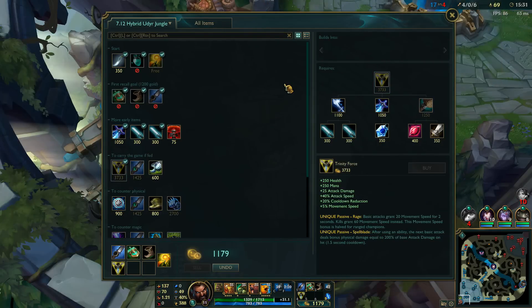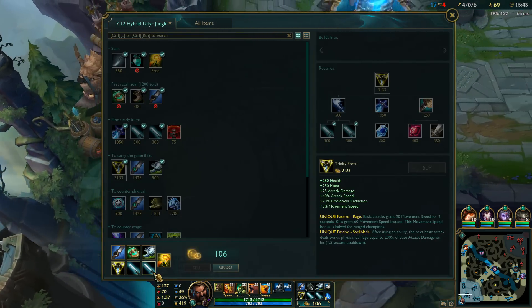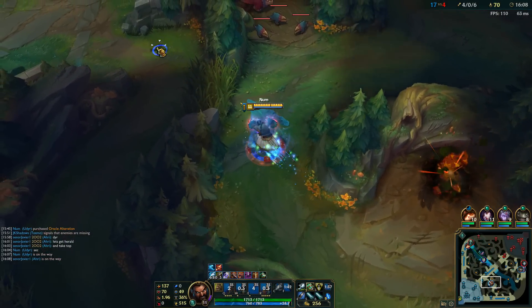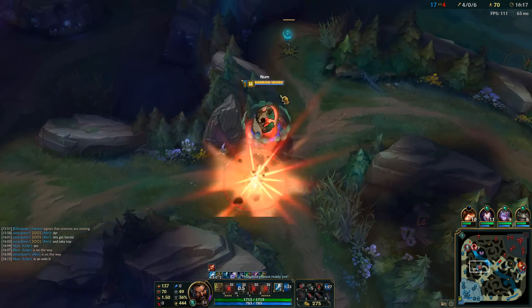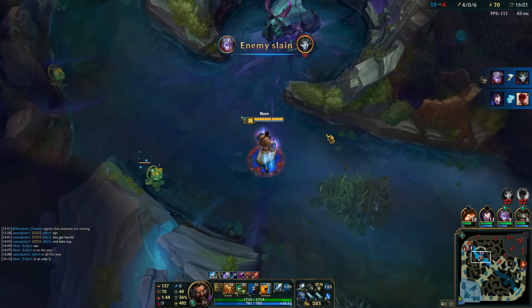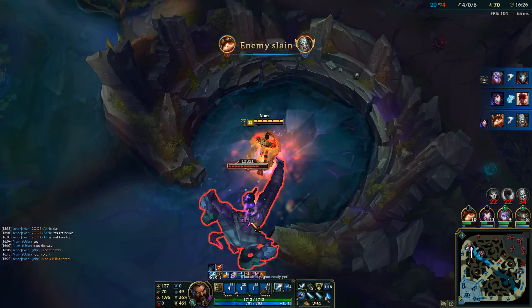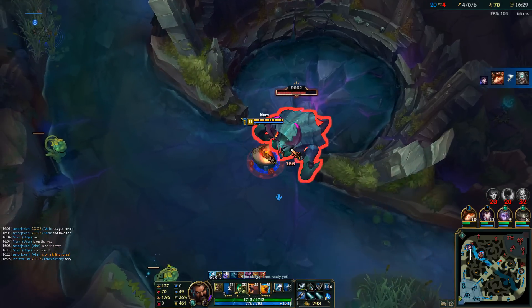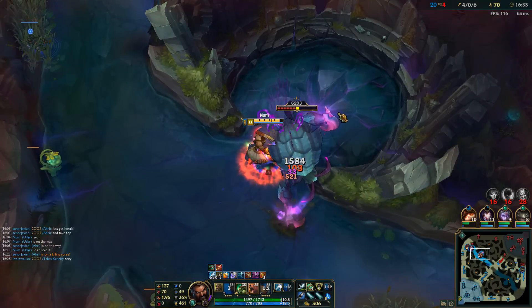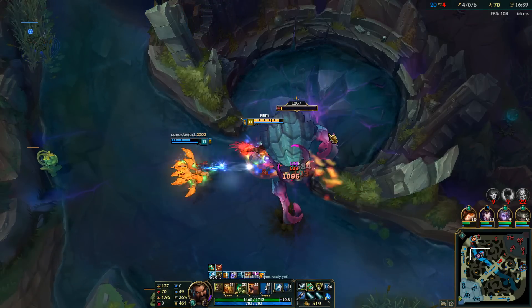That's going to be enough money to finish Trinity Force. We'll grab Swiftness boots since this game is looking pretty good — not really worried about defense boots. Let's take this red buff and head up to top lane to help the Teemo. Teemo is the only person on the team not completely dominating right now, but Milena runs up there before I can and they kill Lee Sin and Tryndamere. So I'm just going to take out the Rift Herald — just alternate Tiger and Phoenix stance for a fast clear, no need for Turtle stance. We'll have full health anyway from Hunter's Potion and Smite.